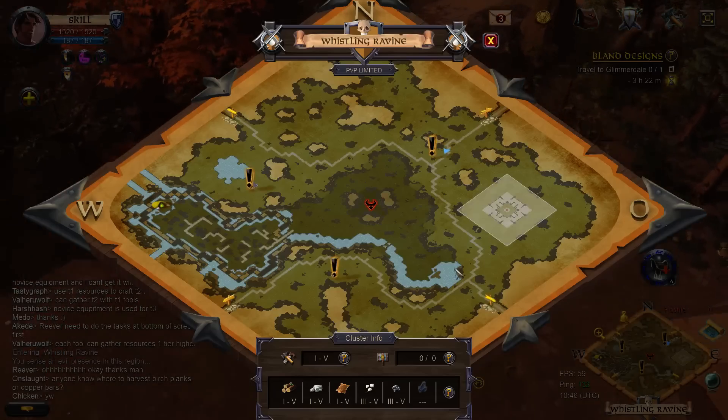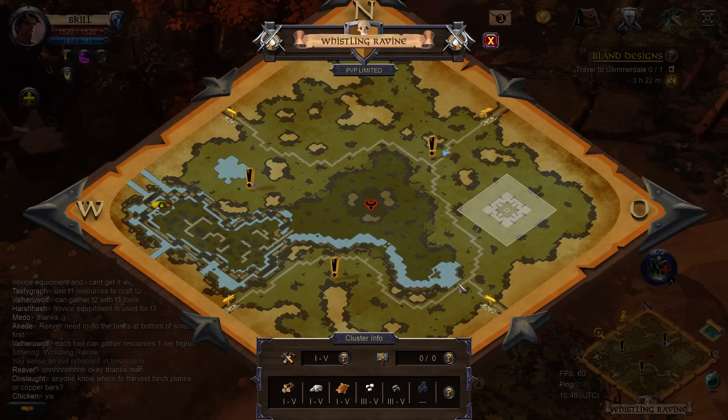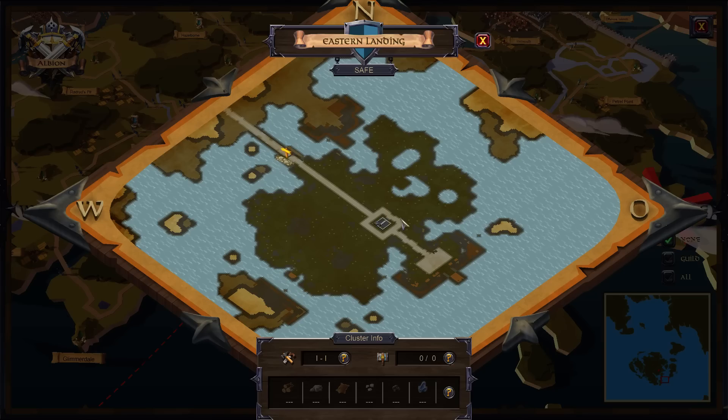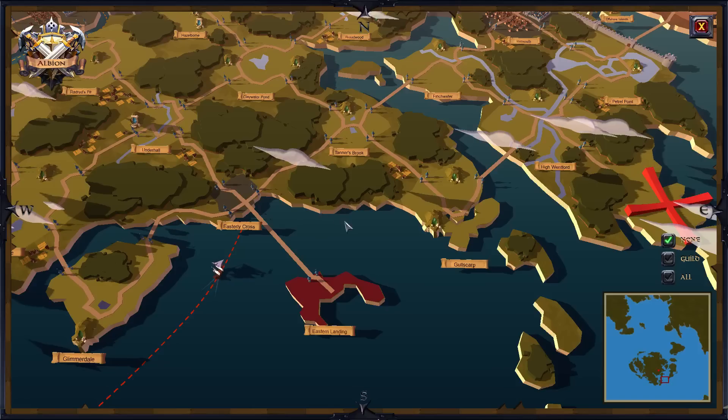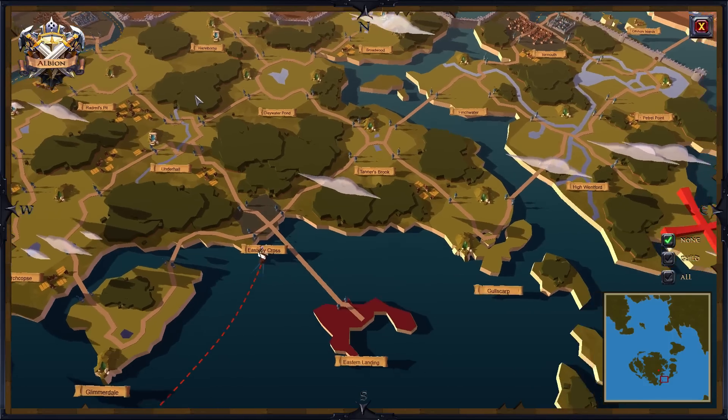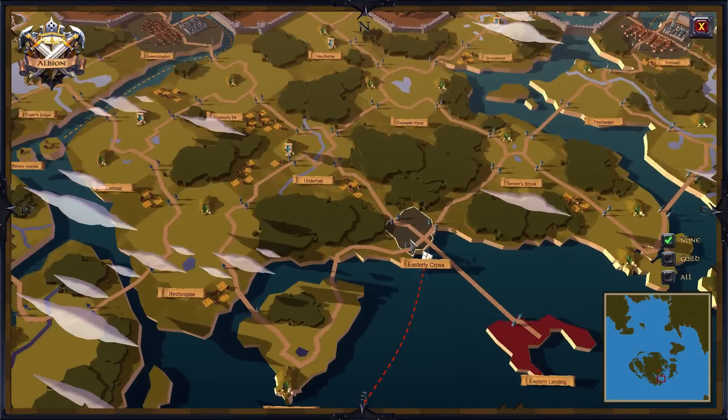Once I get to the eastern landing - the noob spot I started out with - that's not really a formal town, it's more just a beginning hub. Same with Easterly Cross, the noob town. That's where I was.